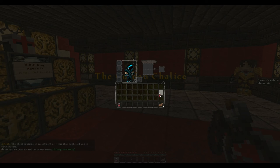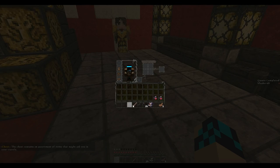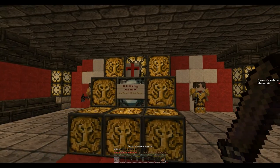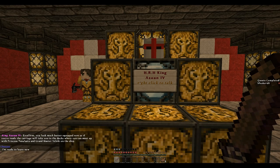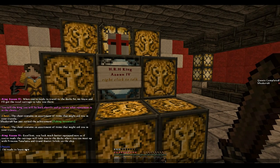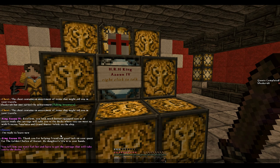Steak and some potions. This is actually the second time I've tried to go through this map. The first time I did it, something awful happened and I got stuck right here talking to the King. Excellent — you look much better equipped now. If you're ready, the carriage will take you to the docks where you can meet up with Princess Tanzalite and the Grandmaster Vekly on the ship. I am ready to leave now — not like I have a choice. Thank you for helping, friend, and good luck on your quest for the Golden Chalice of Karest. My daughter's life is in your hands. You tell him you won't fail her and leave to the carriage that will take you to the docks.